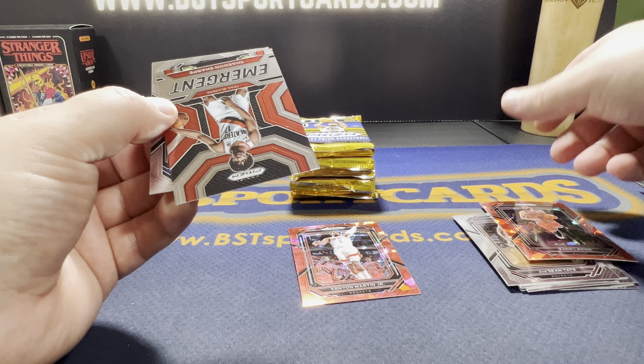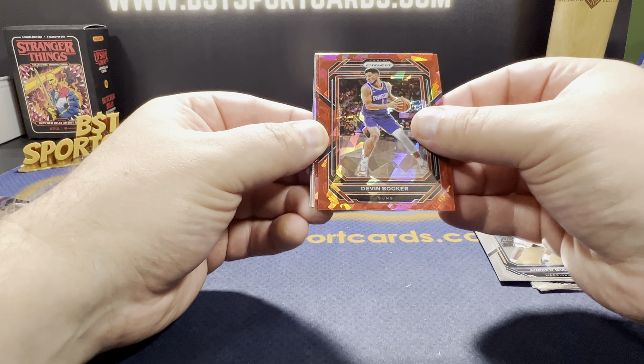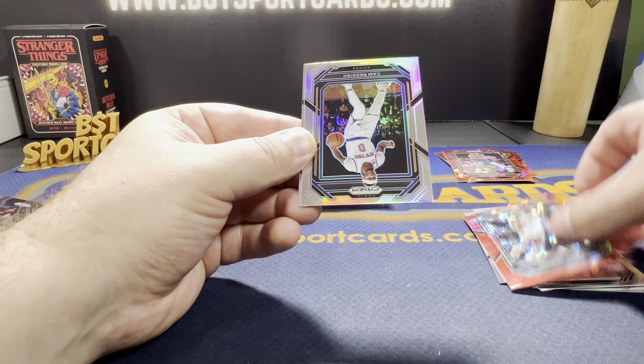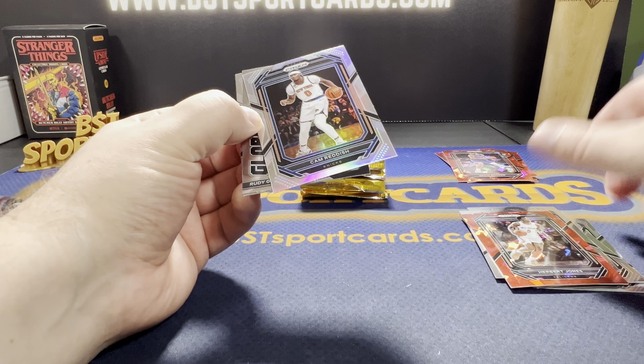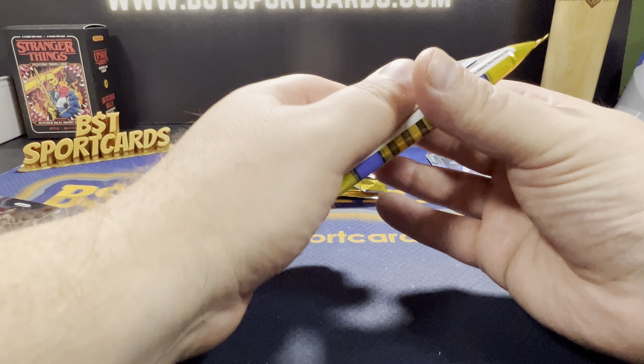Chris Webber and Shaden Sharp. Looks like we got a silver and a couple cracked ice in pack two. Jared Allen, Caldwell Pope, Kevin Love, Cody Martin, Andrew Wiggins — a red ice. Devin Booker. Herbert Jones — our silver, for the Knicks. Cam Reddish. Gobert. And then we have a Jalen Williams rookie behind that base. Second pack — not the greatest.